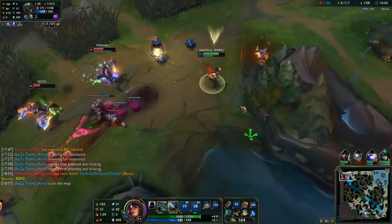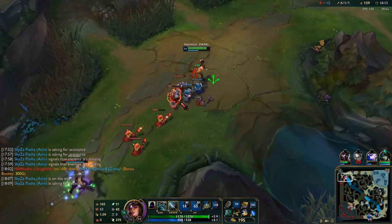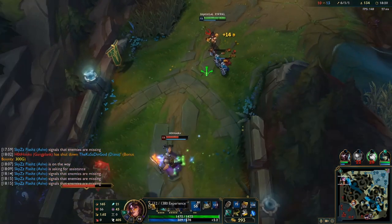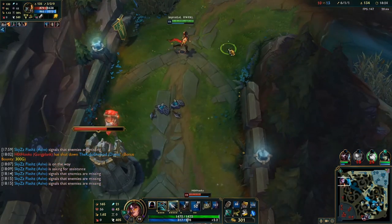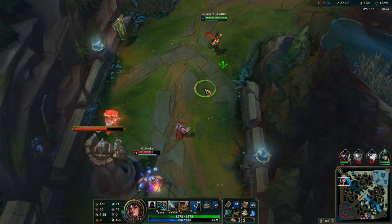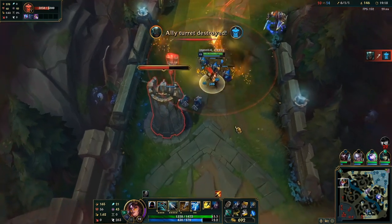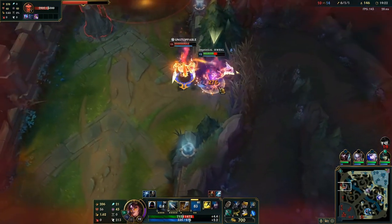Looking at the map right now: we got the tier 1 and tier 2 mid turrets down, tier 1 bot turret down. Things are starting to stall a little bit — our very fed Ash just died. According to the lawnmower effect, the easiest next turret to take is going to be the first tier 1 top turret, and that's what we're going for. I pushed GP out of lane so I should be able to take this, but GP's ultimate and Olaf are here, so I can't take the turret.